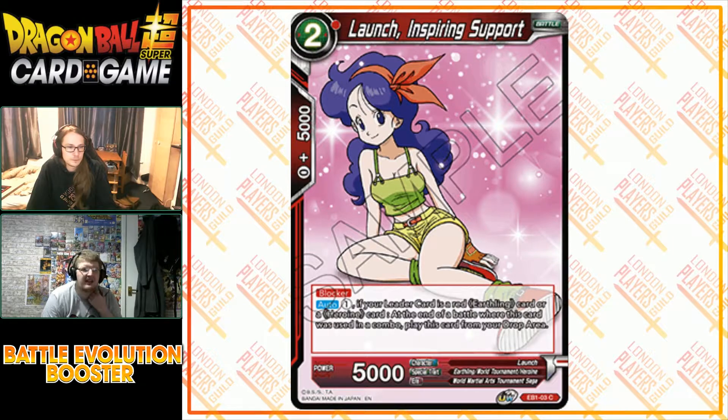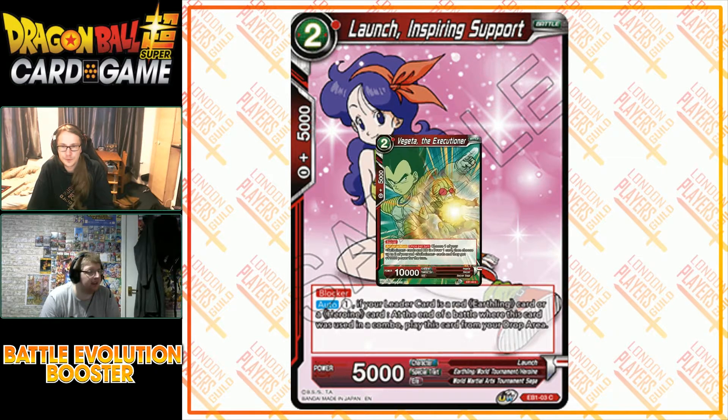It plays into what the heroine deck wants to do — stall out the game. They haven't got a good finisher yet besides Rosie from green, who gets triple attack and is also a heroine. Launch has world tournament tags and earthling, so she works with any red earthling leader or heroine leaders we've already seen. It's an interesting card, though we'll see how it plays out.